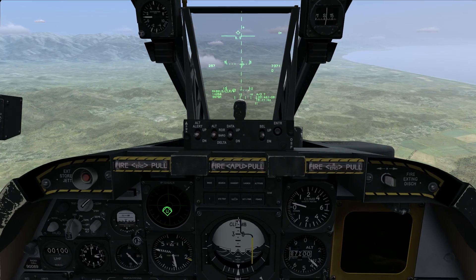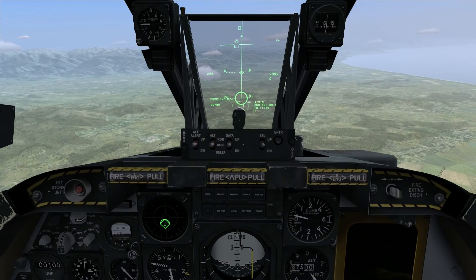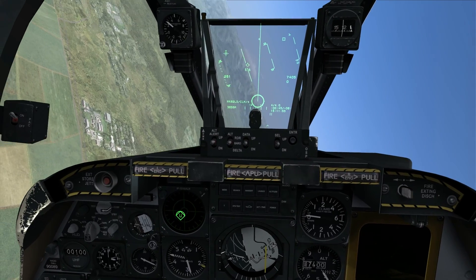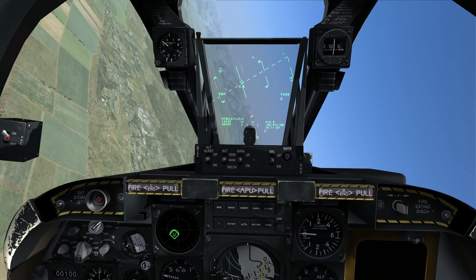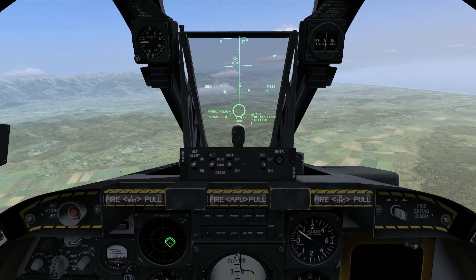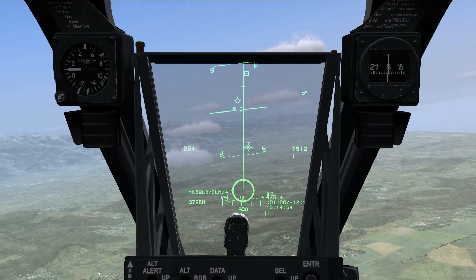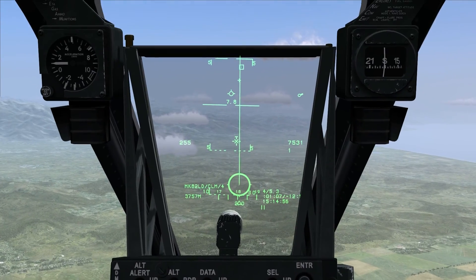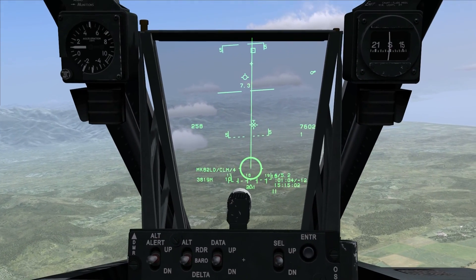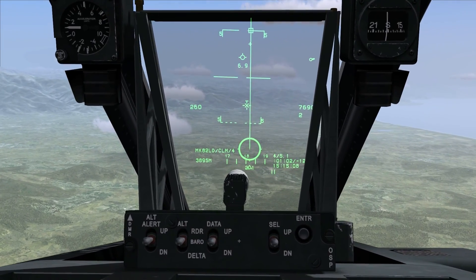Step two is pressing the O key on the keyboard — that puts it into CCRP release mode. With the target designated and O selected, I now have what's called a solution cue: the box with the dot at the very top of the HUD. What I want to do is align the vertical line called the PBRL — Predictive Bomb Release Line — with the solution cue.